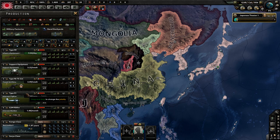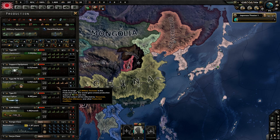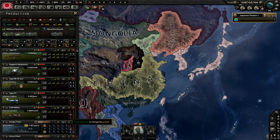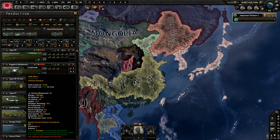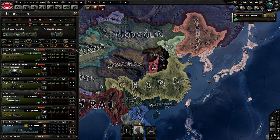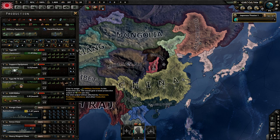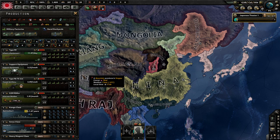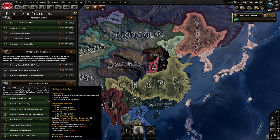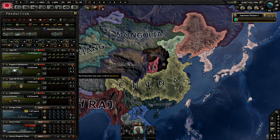For production, your line should be eight factories on guns, three on support equipment, three on artillery, and then depending on whether you can get Tactical Bomber 1s from Germany, swap those out accordingly. You may notice I've got 10 factories on weapons, five on artillery, and five on interwar bombers or Tac 1s. The reason is you're going to later take the decision Prioritize Steel for Guns, which gives you four more military factories to balance things out and use those extra factories for your weapons.